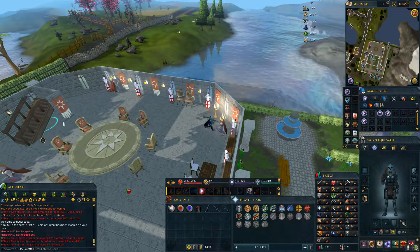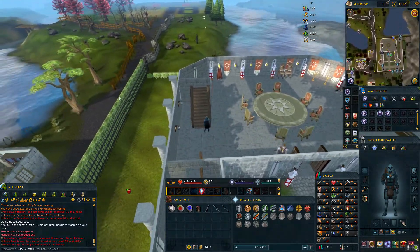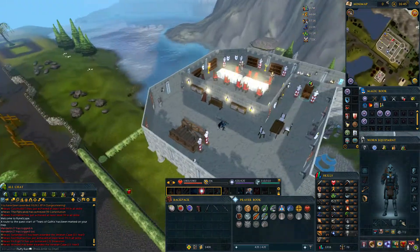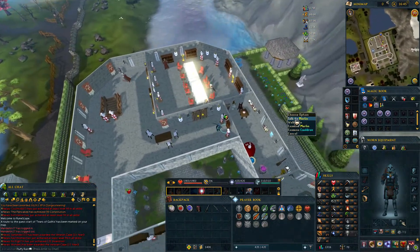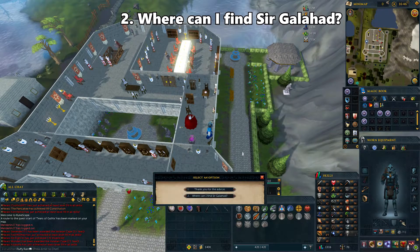Now climb up the stairs to the west. Enter the easternmost room and talk to Merlin. Choose the second option.